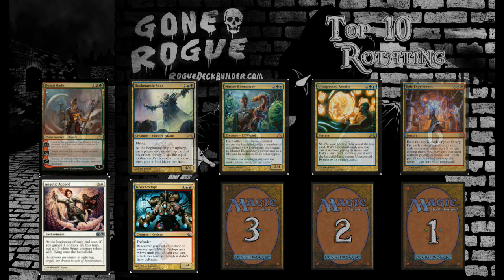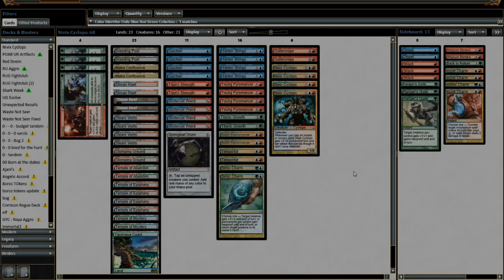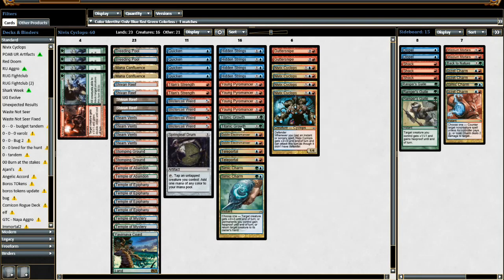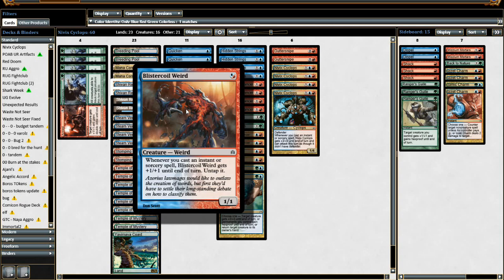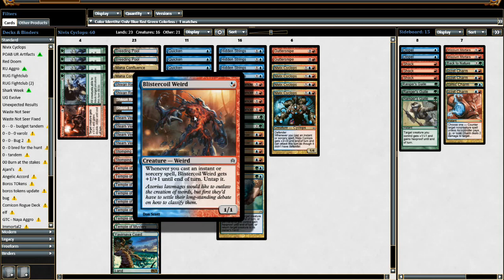Let's go ahead and look at the deck list — I'll load it up here on MTGO. Of course we're utilizing 4 Nivix Cyclops; it is the poster child of this deck. We also have Blistercoil Weird — if you cast enough spells you get plus 1, plus 1, and you can easily get this up to a power of 10.